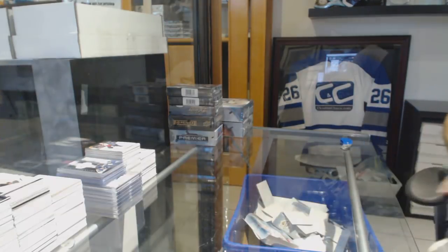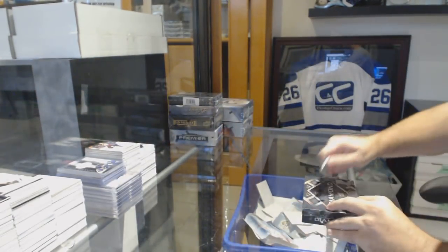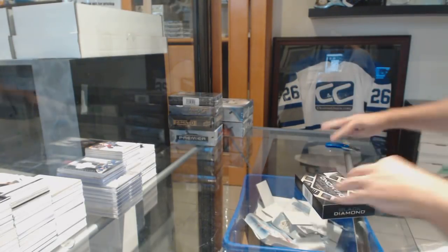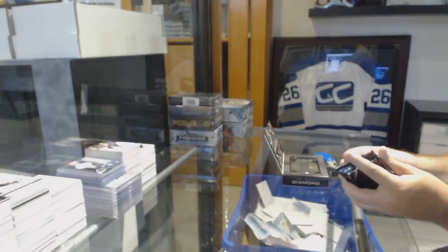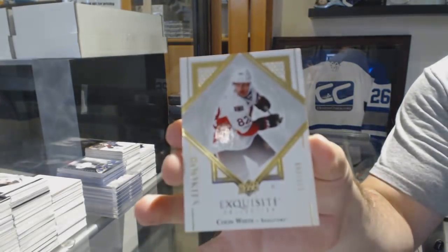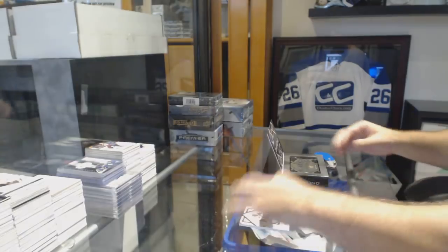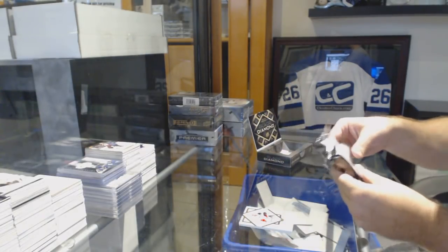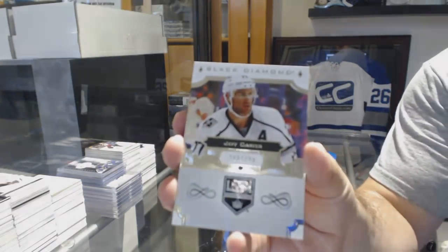Now we're just down to the big products, folks. We've got an Exquisite rookie to 2.99 for the Ottawa Senators — Colin White. We've got for the LA Kings, 2.49 — Jeff Carter.